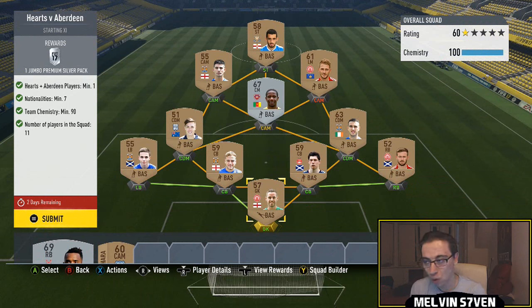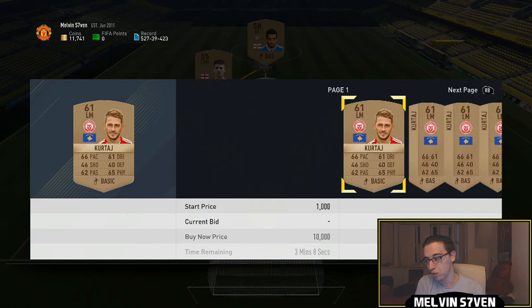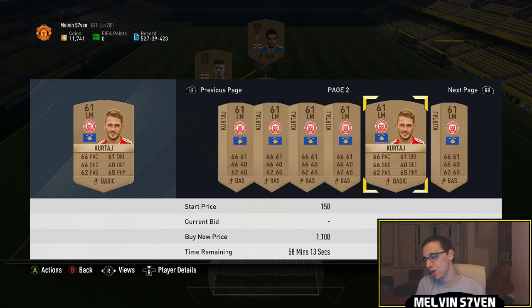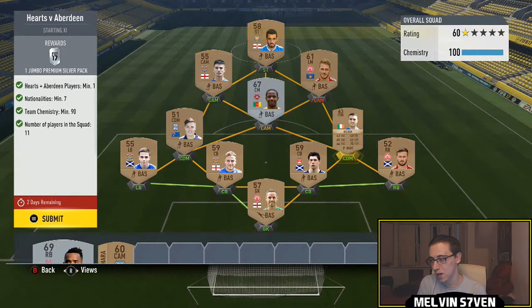The first one is Hearts or Aberdeen player — you only need one. You need seven nationalities. In the Scottish League there's an abundance of bronze players with obscure nationalities. I've used this left mid. He probably doesn't go for a lot — maybe initially he will, but then they'll start flooding back onto the market.